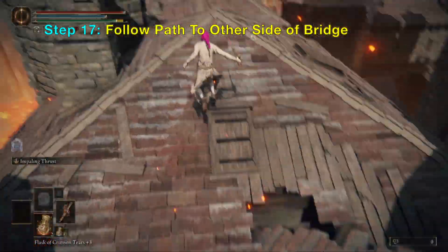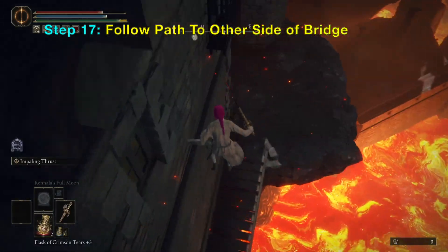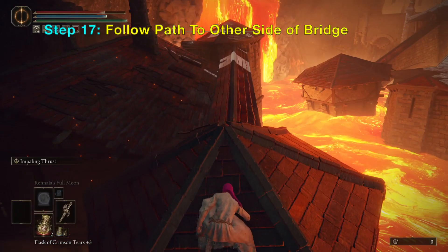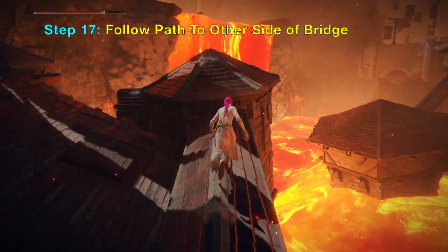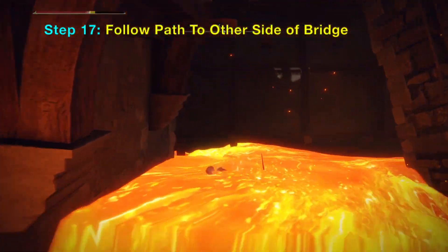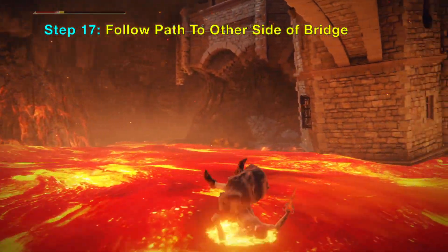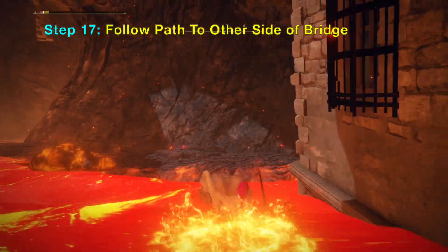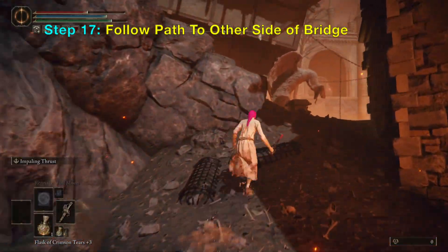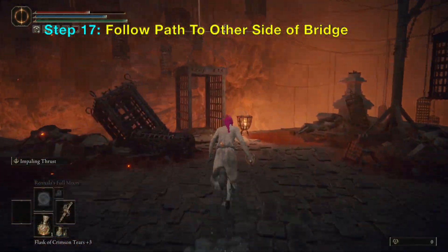Basically follow this path, jump on these ropes here and then hop down left right here. From here you can keep jumping down on more ropes. Follow it and then jump off right here and then keep rolling — roll left here and then roll right here until you are on the shore. Drink some potions and then continue up the cliff here, up the stairs and go up this lift.